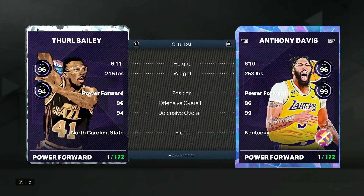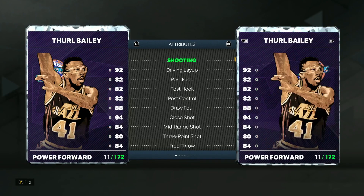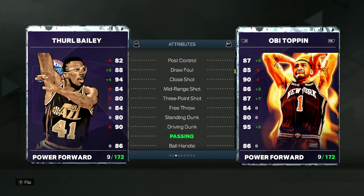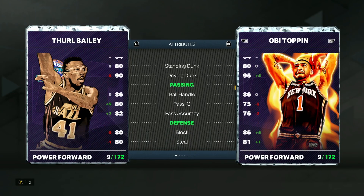He's going to be a power forward and small forward at 6'11", just like Giannis — super tall for that position. Looking at the stats, comparing him to a guy like Obi Toppin at the diamond tier, he's got an 84 mid-range and 83 three-ball, so he's going to be able to knock down the three. He has one of the best jump shots I've used all year on a 6'11" small forward card.